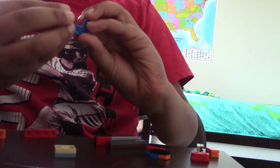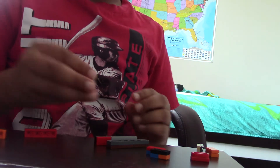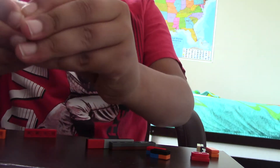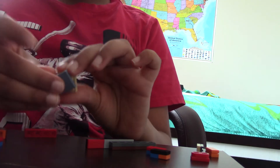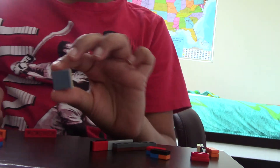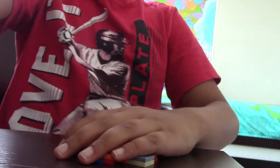One of those L-keys, and then our very last key is a two-by-two plate with a two-by-two tile on it. Make one of those, and that's all the keys done.